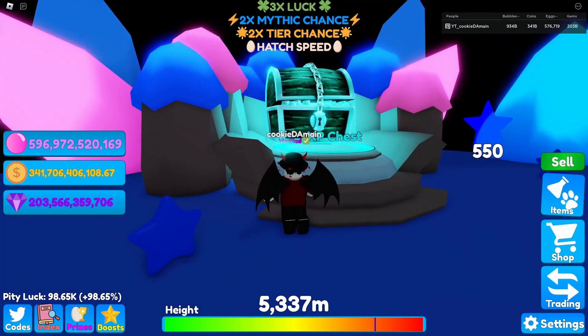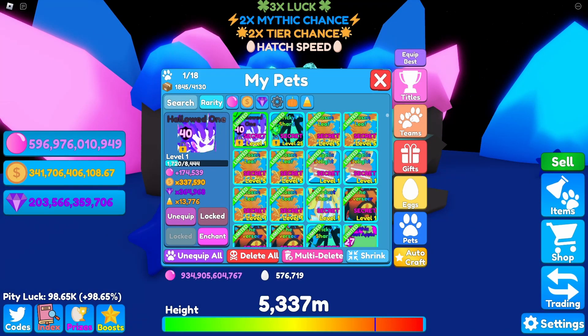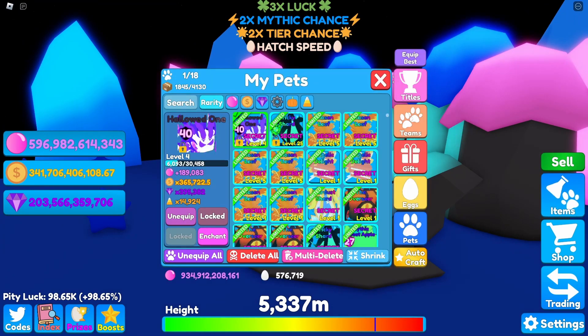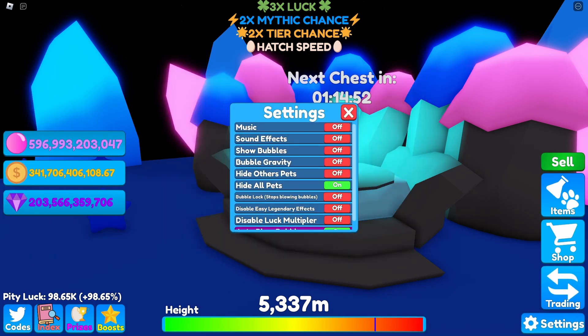I have the Hollowed One equipped, so let's go ahead and collect the chest. We're currently at 13,000 candy corn. After collecting, we're now at 14,900 — so we went up by about 1,000 from the 25,000 XP chest, which is pretty insane.